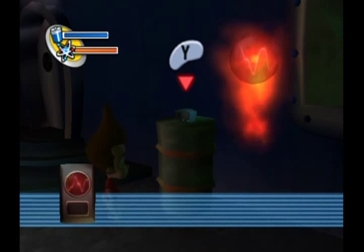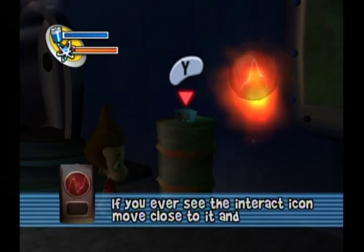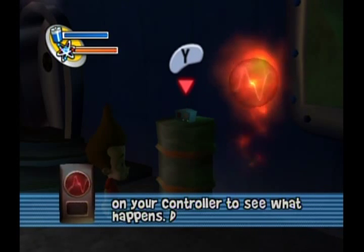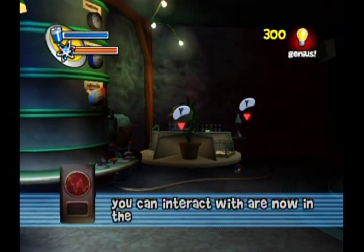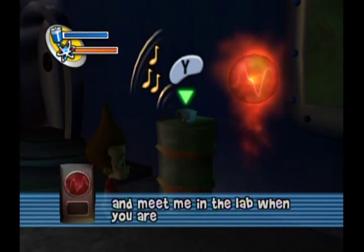Hello, Jimmy. If you ever see the interact icon, move close to it and press the Y button on your controller to see what happens. Do this now. Excellent, Jimmy. Other objects you can interact with are now in the control room. Try them out and meet me in the lab when you are finished.